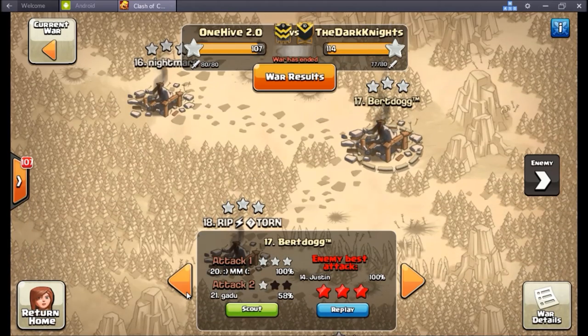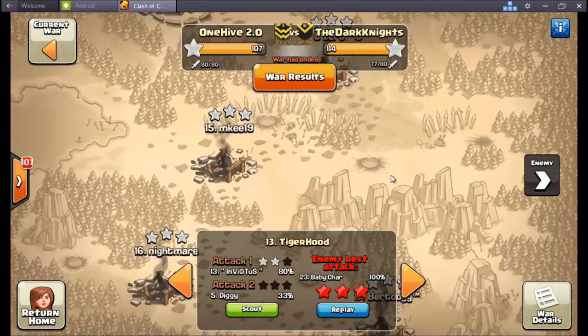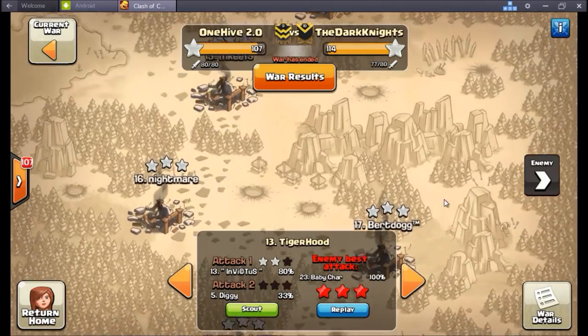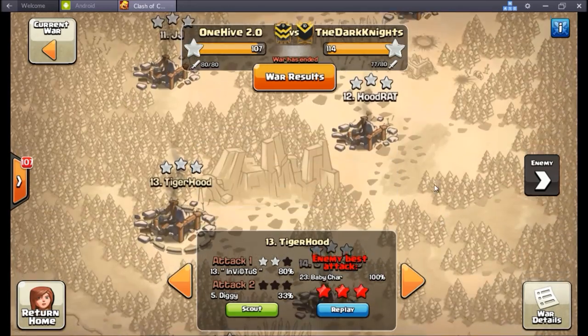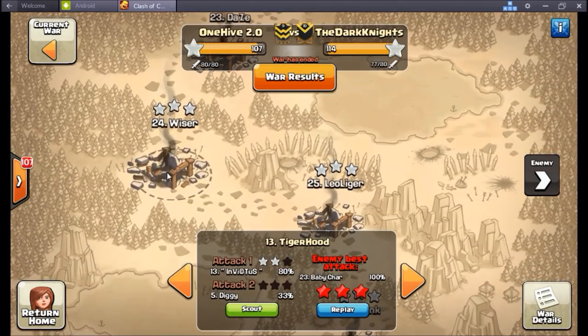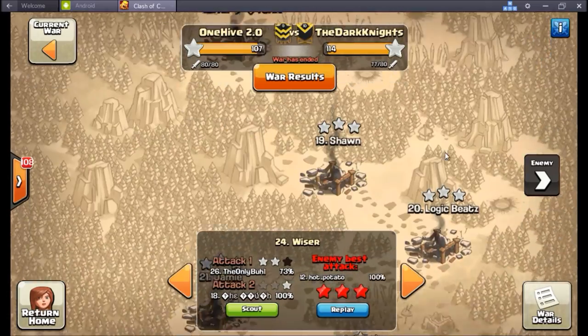My number one fan has now decided to join me here. Where am I — I moved up so much, upgraded my expos and everything, basically only have my walls and earthquake to go. There I am — yeah I got the number twelve bully. Tough war, really tough war. For us to come away with the victory here would have been an insane failure from the Dark Knights side, and obviously that wasn't going to happen.